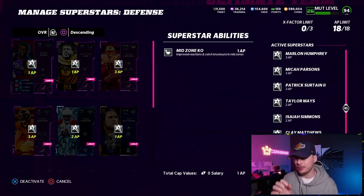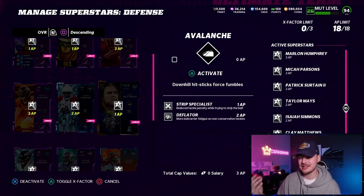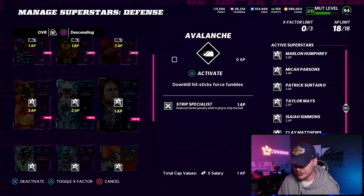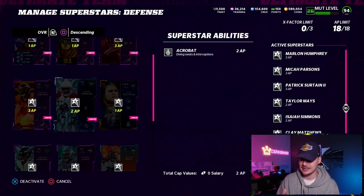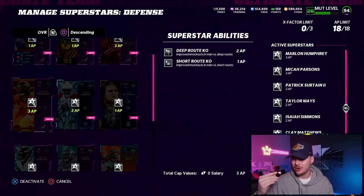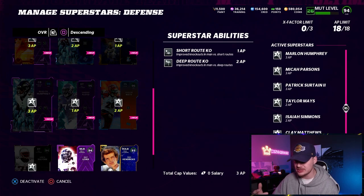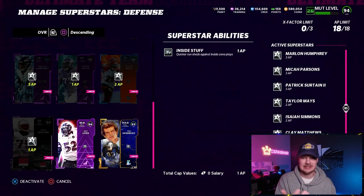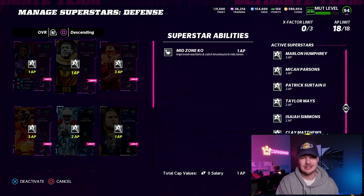We'll quickly look at the AP and how I like to spend them. We have mid zone KO on both of our safeties. Then we have strip specialist and deflator on one of our defensive ends and strip specialist on the other. We have acrobat on both of our linebackers, Mays and Isaiah Simmons. Then we have short route KO and deep route KO on both of our outside corners. Then we just have two inside stuffs on our D tackles. That is the abilities and personnel — let's hop into the gameplay.